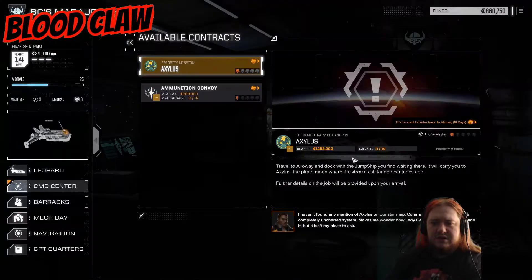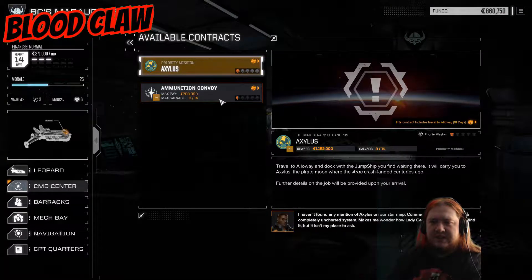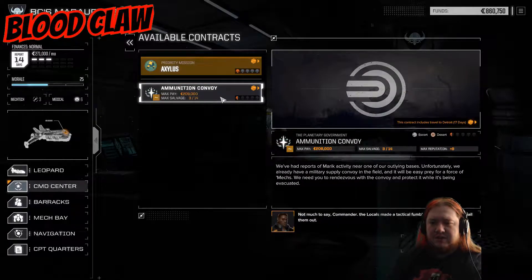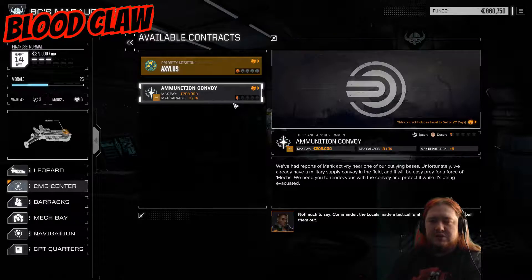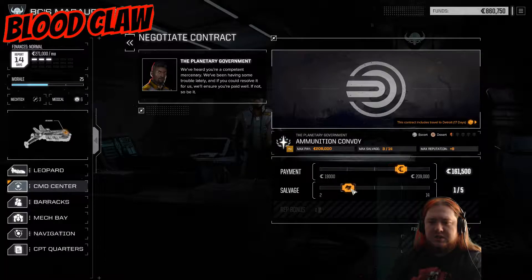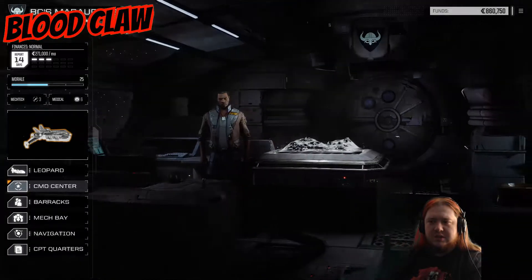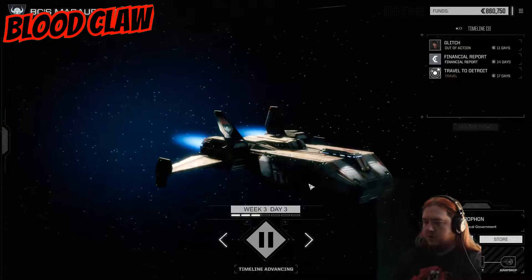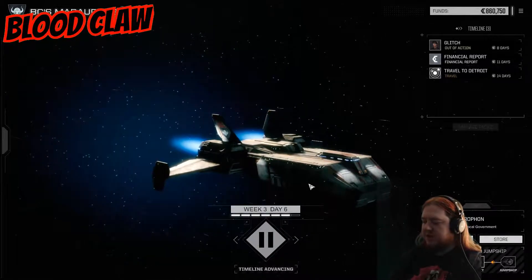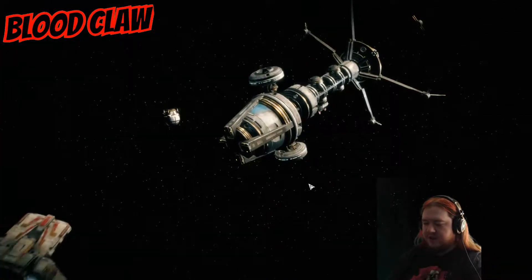Command center — so there's this mission with 18 days travel, but I think I'm going to want to do this simpler one first: an ammunition convoy. Give myself some more money under my belt, some more experience. That's a lot of reward, but the difficulty is quite high too. So yes, I think we'll do the simple mission first — negotiate and off we go.